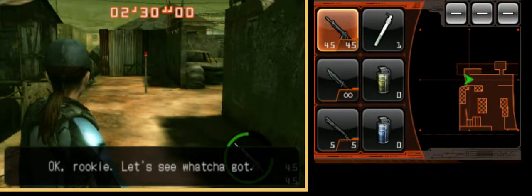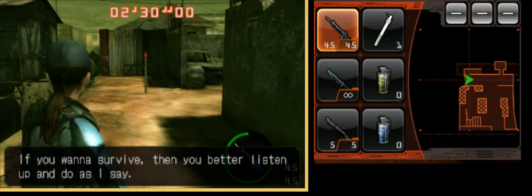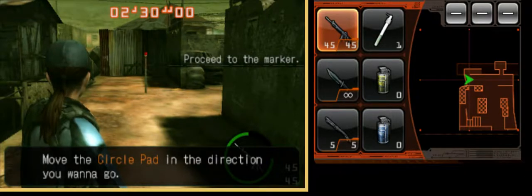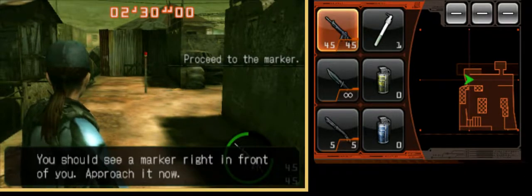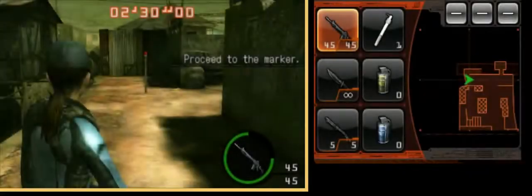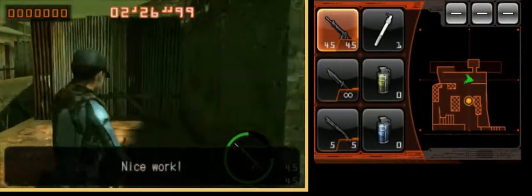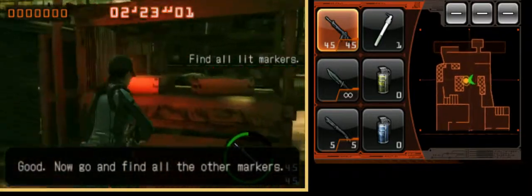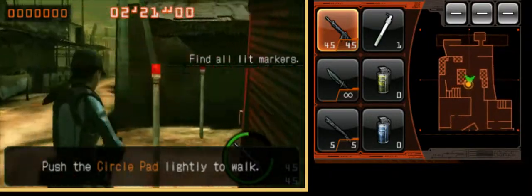Okay rookie, let's see what you got. If you want to survive, you better listen up and do as I say. First up is moving — move the circle pad in the direction you want to go. You should see a marker right in front of you; approach it now. Nice work. Now go and find all the other markers. Push the circle pad lightly to walk.